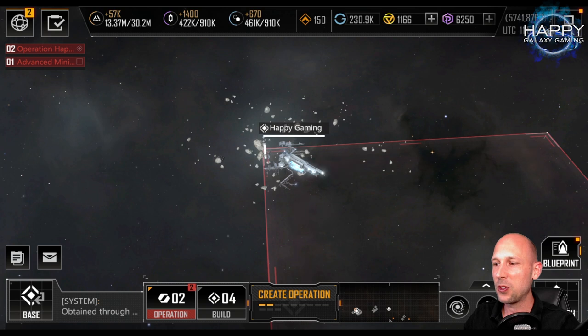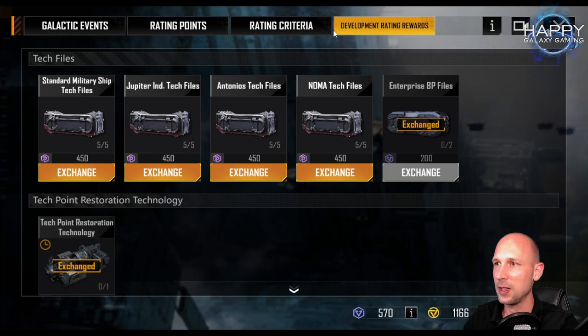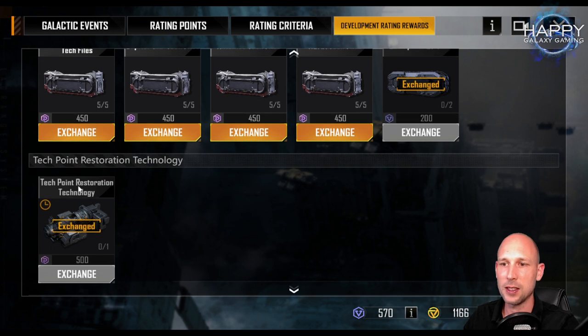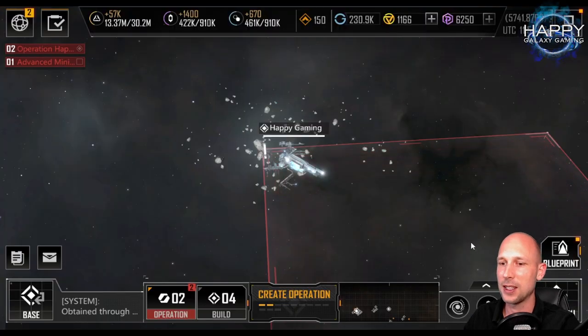Today we want to focus on the two items we got with the patch. We now have the restoration points — usually you only get them at the development rating. You can see the tech point restoration technology, and they are only valid for 14 days, so make sure you use them within the next 14 days. Maybe some of you are in the first season and were not able to get any of these before, or maybe you're in the second season and didn't know you can buy them. Therefore I want to go quickly into the basics and must-knows of using restoration points.